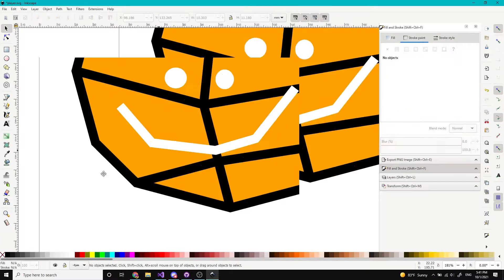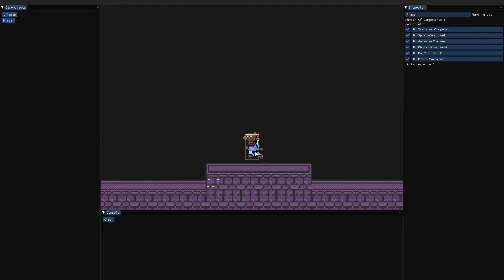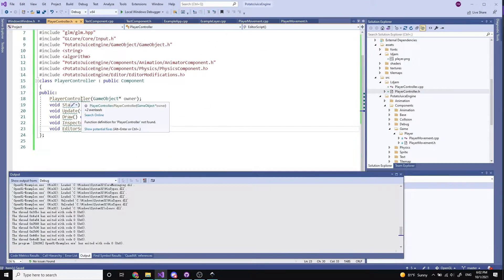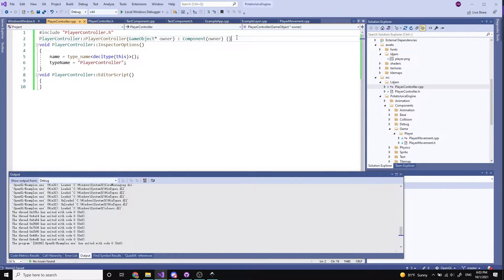After I finished with the sprite, it was time to add the player to the game. To do this, I opened up my sample project which contained a simple tile map platformer controller, which I quickly modified so I had the player falling into the void.